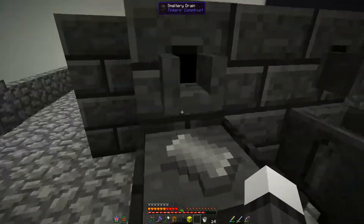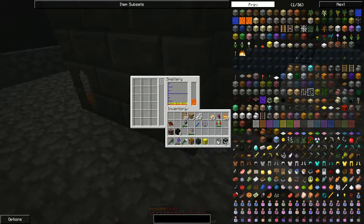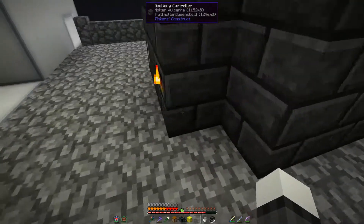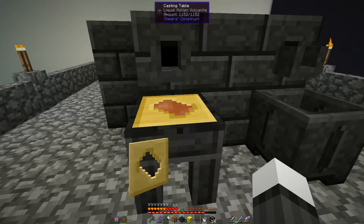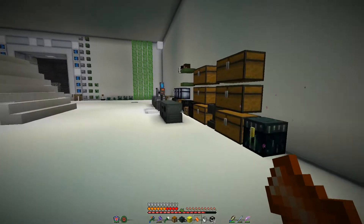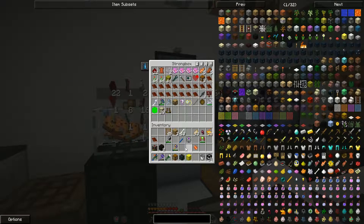I'm excited to go mining with this. We'll have to load up the miners delight — I want to see what that is going to be like. I have eight Vulcanite ingots, the exact number I need conveniently. I'm hoping that the durability on the obsidian hammer just goes right up because if it does, it's going to be a good time. I really like about the extra tinkers mod that allows for replaceable parts, and the leveling system really makes you want to keep using your tools.